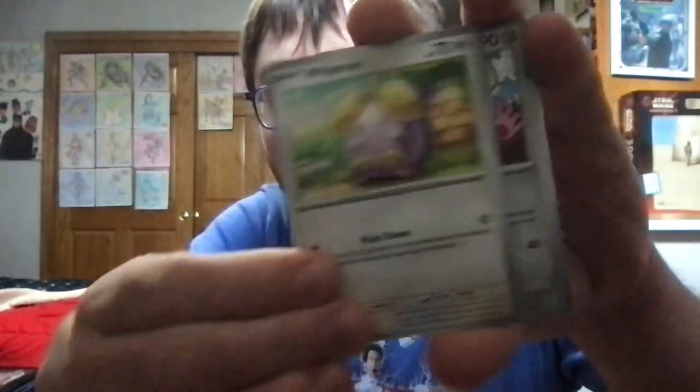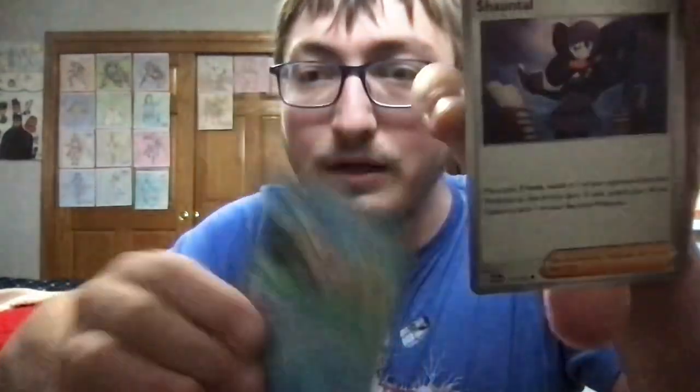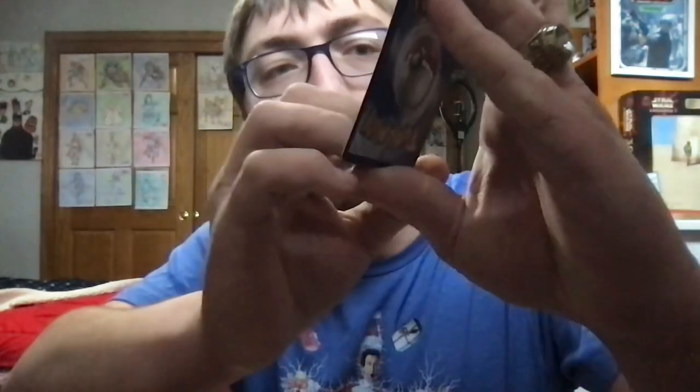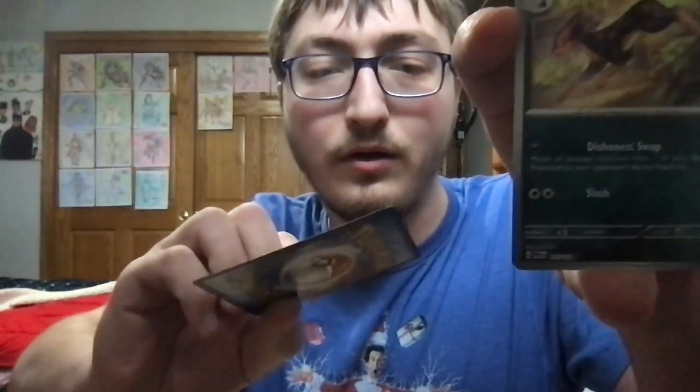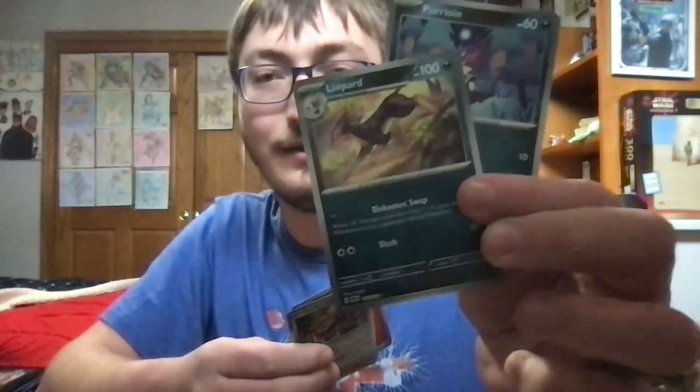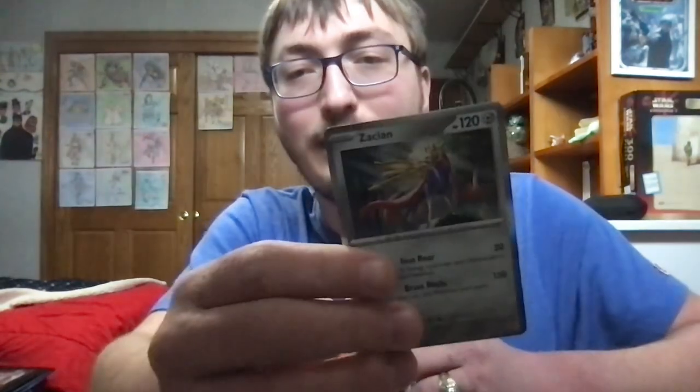For pack number three, let's see which cards we'll pull. Code card number four for you guys. We've got Tindemouse, Dwebble, Wismer, Da Blade, Veluza, Chantel, Garbodor, Purloin — for a second I almost thought that was a reverse holo. We've got Liepard next. Both the Purloin and the Liepard were reverse holos, and we've got a Holographic Zacian for the third rare.